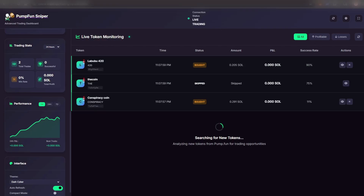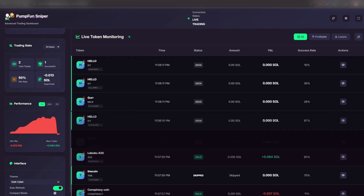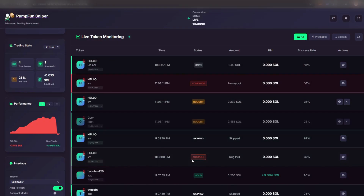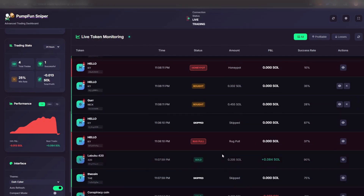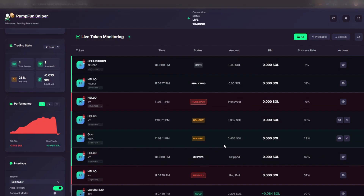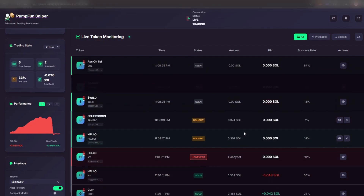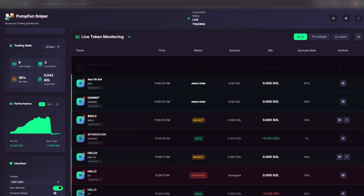Interface: user-friendly, with mobile support — you can manage trades right from your phone even if you're away from your PC. Referral system: share your link and earn a percentage of your friends' fees, a nice bonus if you've got a community or active trader friends. 24/7 support: you can reach out to customer service anytime, which is super important since issues always seem to pop up at the worst time.